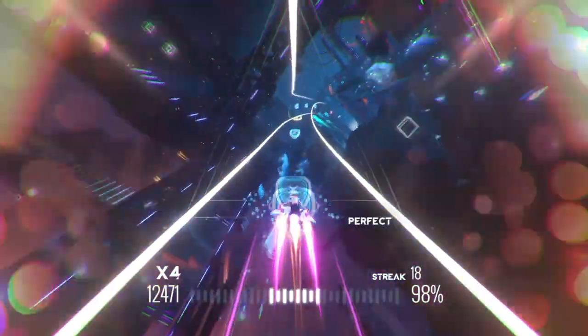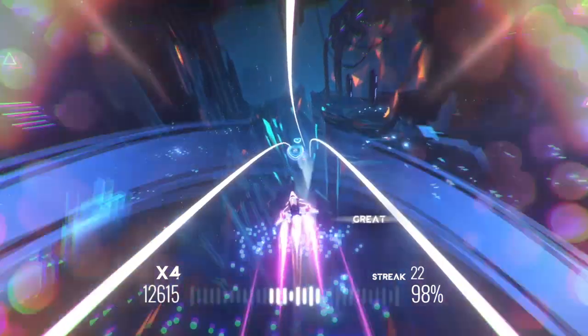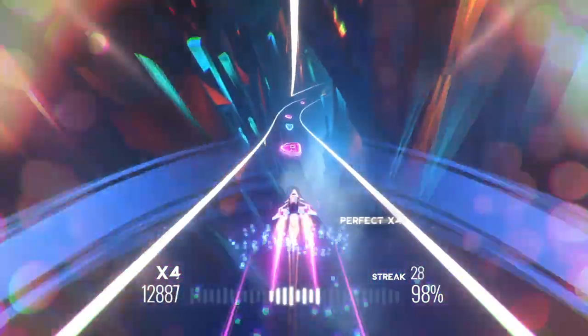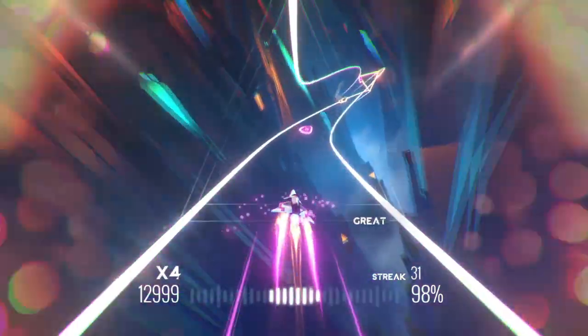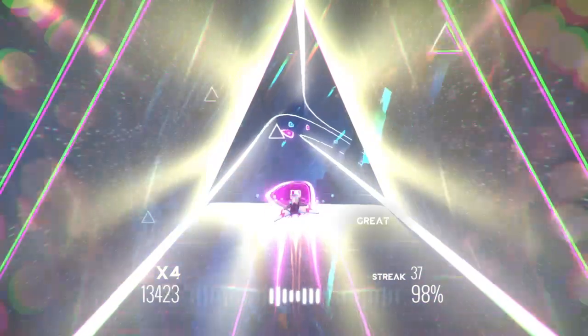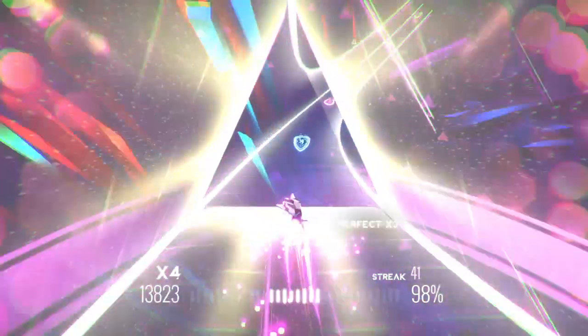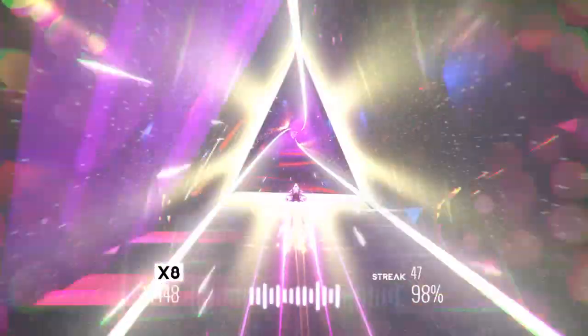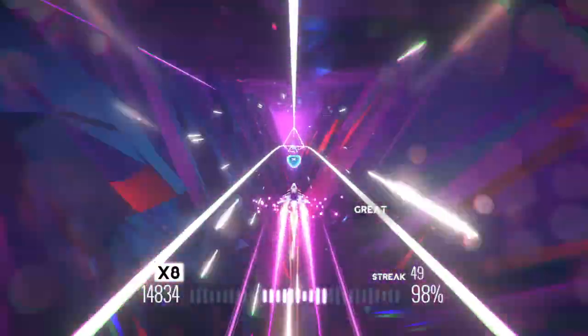The third and final mode happens much less regularly, but it turns into something like a flight sim — almost like Reach of the Sun — where you're flying through targets. It's deceptively simple because it gives you really small, narrow margins to get through, but they're well choreographed in advance so you can line yourself up as you go, and it gives you a couple of seconds to reset before diving back in.